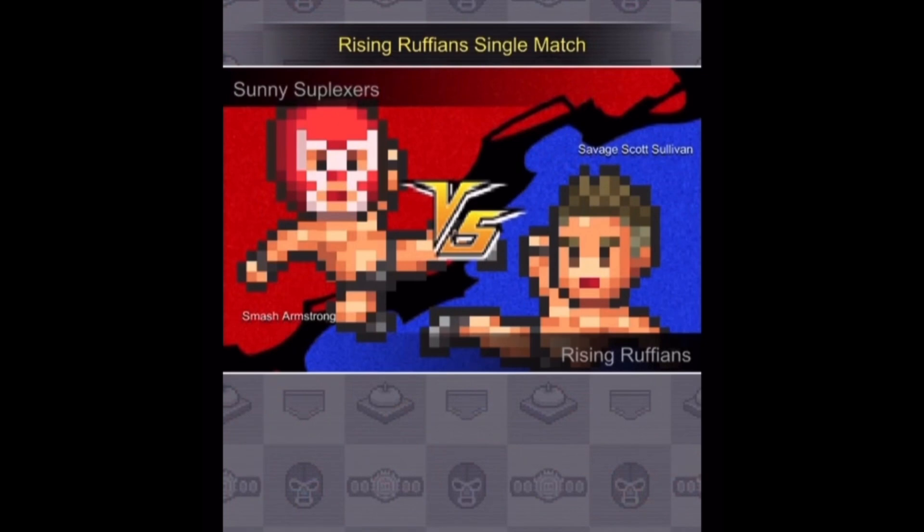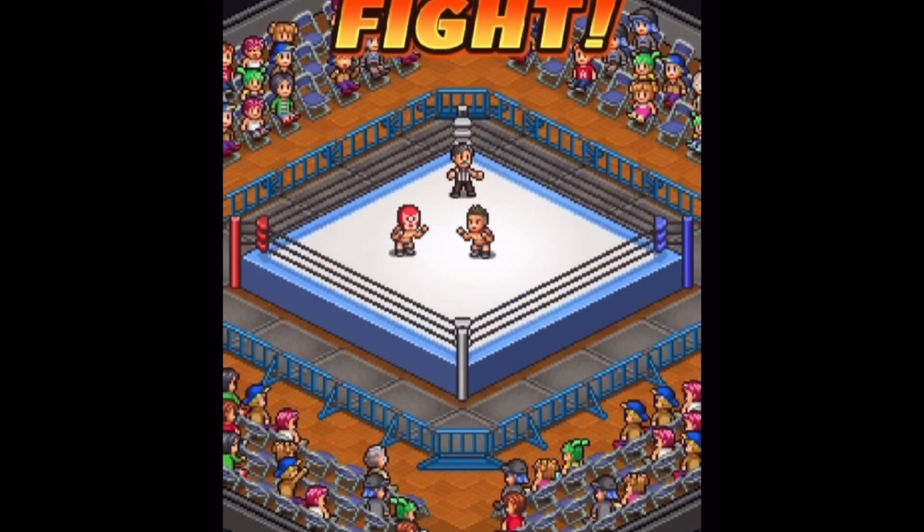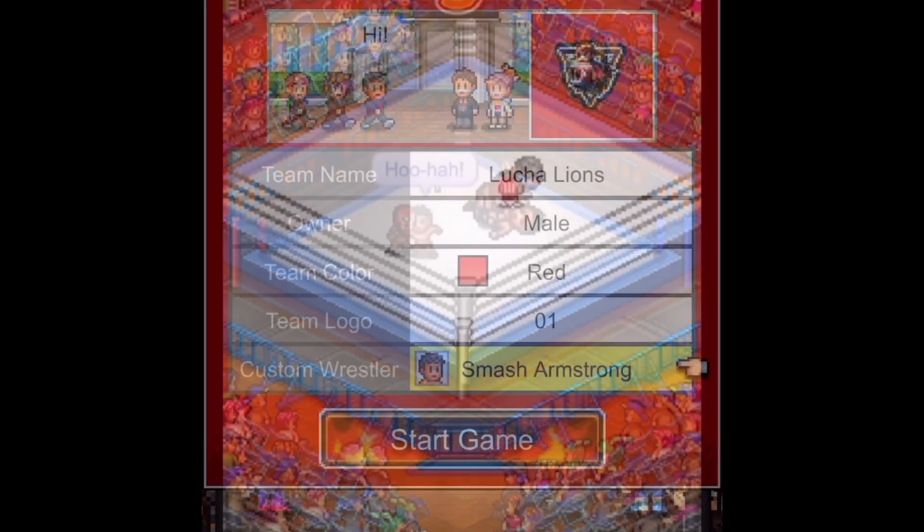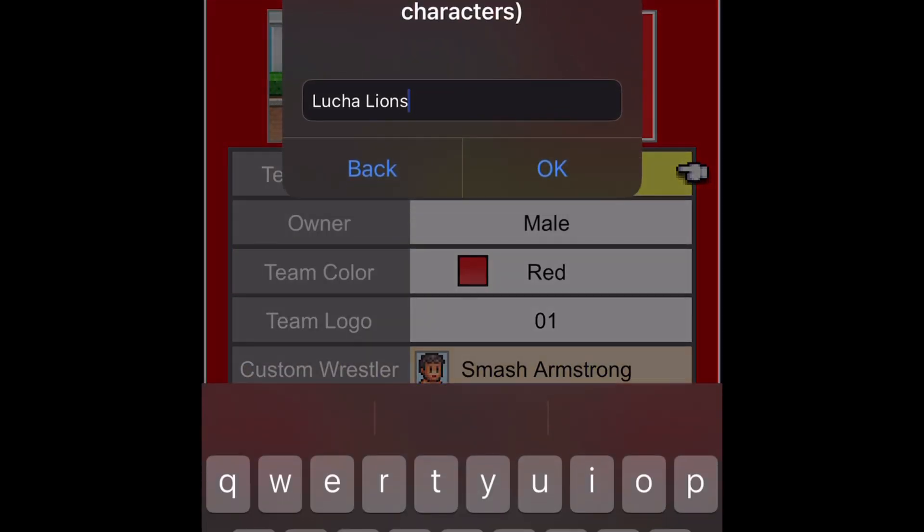Basically, these games let you take control of an organization of some kind and run it to the best of your ability, hiring employees, building improvements to facilities, and just watching numbers go up. It's an incredibly addicting formula, and Pro Wrestler Story is no exception.